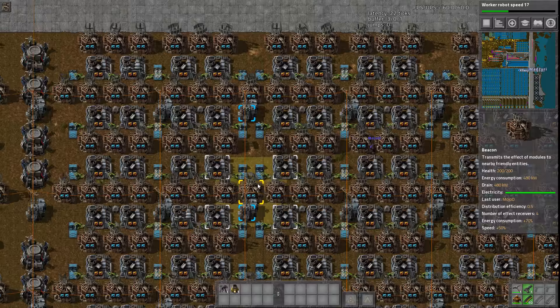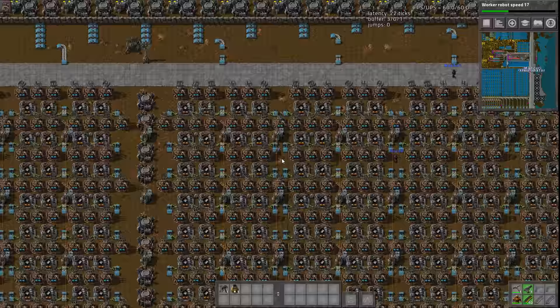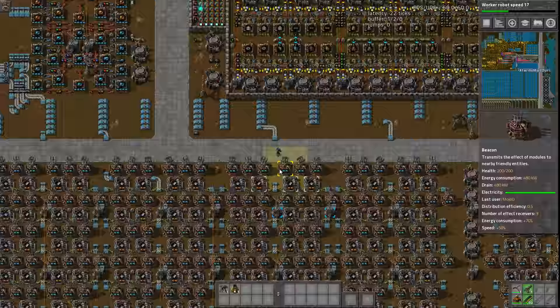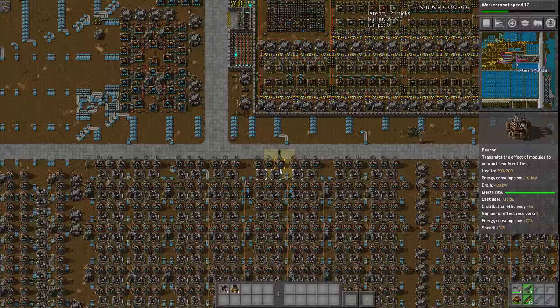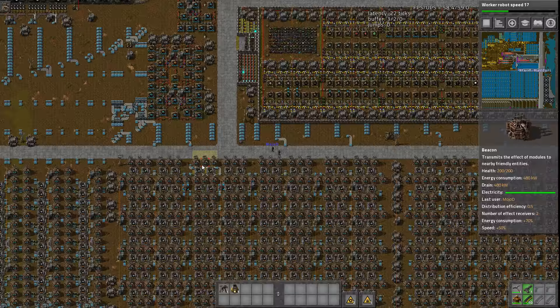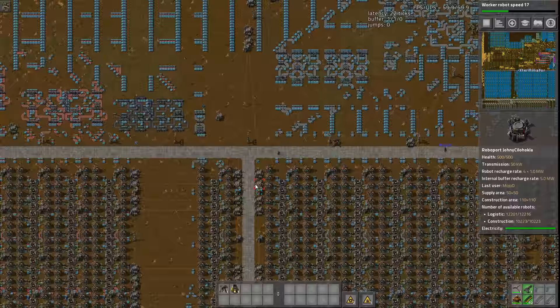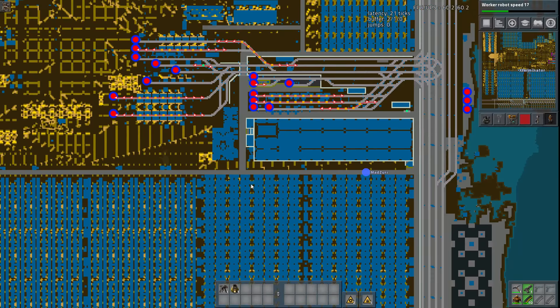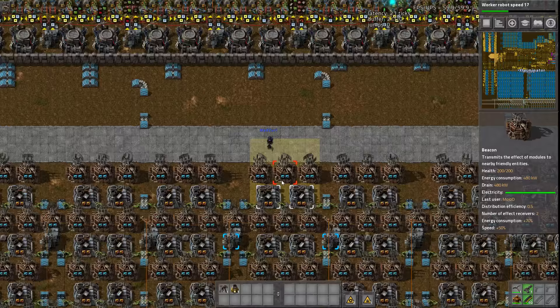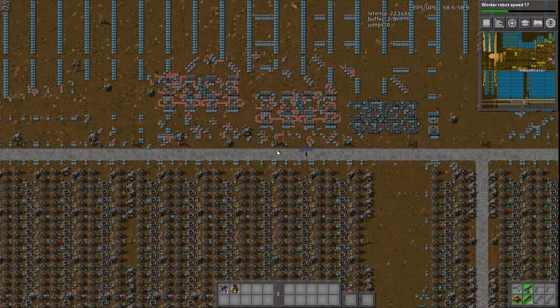Efficiency modules were experimented with in the beacon gap, but it's not worth it — it actually makes more pollution than nothing at the steam plant. That was version 14, as this was designed before version 15. As for productivity modules in smelting: instead of needing 40 belts of ore, you only need 27.7, which is quite significant. Productivity is so important, though it takes about seven hours to pay for itself — still worth it since many people play far more than seven hours.